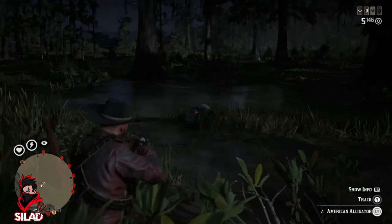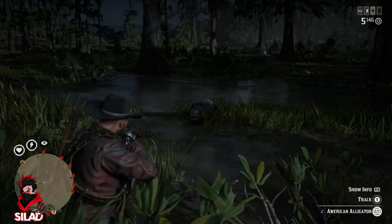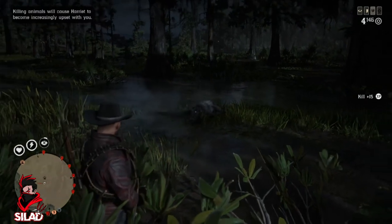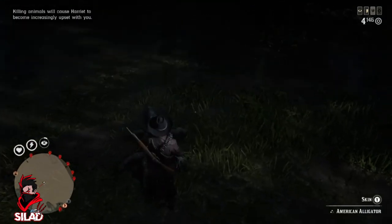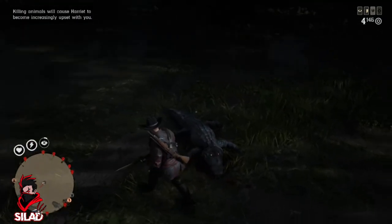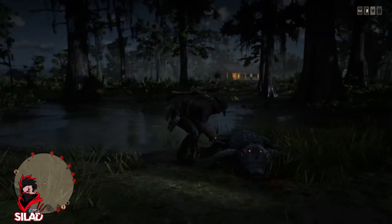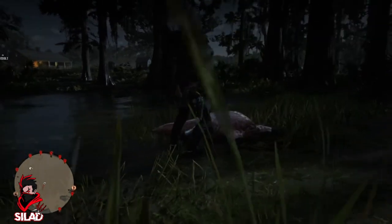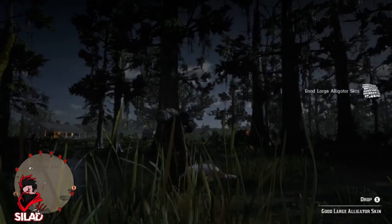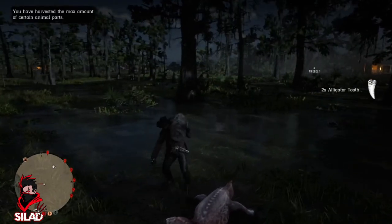I don't know why they've got red eyes — you'd have thought they'd be done by now. Two star alligator, straight between the eyes. Go over to it — that's a two star alligator. Even if you don't want the skin you can get big game off it, so that's another good reason to go for it. I only go for good and perfect pelts.